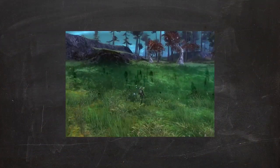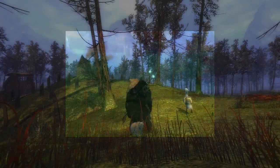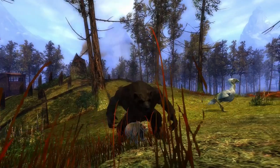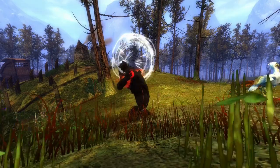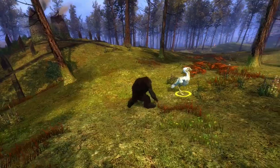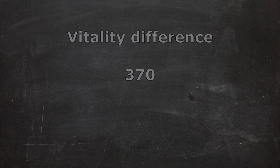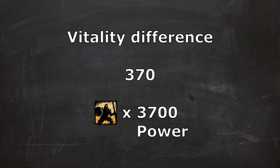In PvE, there are a lot more things possible than the restrictive PvP. For one, we can now use racial skills. There are 6 racial transformations that boost vitality, but the one we are looking for is Become the Bear. In our bear form, we gain a flat vitality bonus of 3000. This levels the difference between Warrior and Necromancer, giving them both a better transformation. The difference between these classes is now 370 vitality, meaning the Warrior will have more health if it gains over 3700 power — and this is more attainable than you might think.